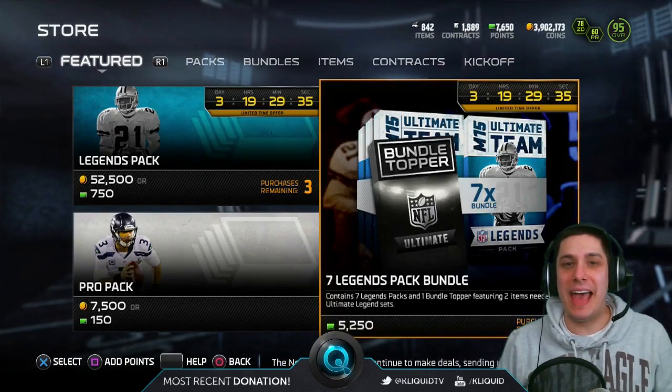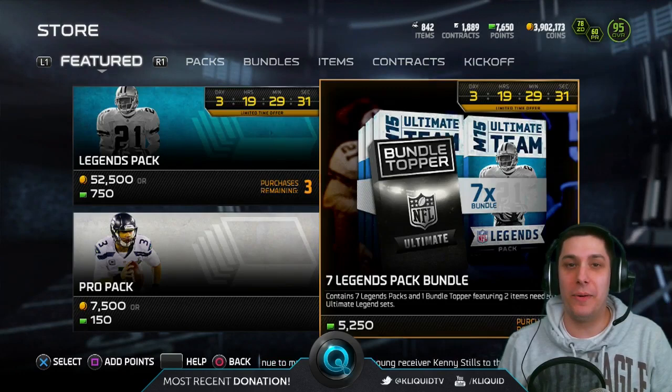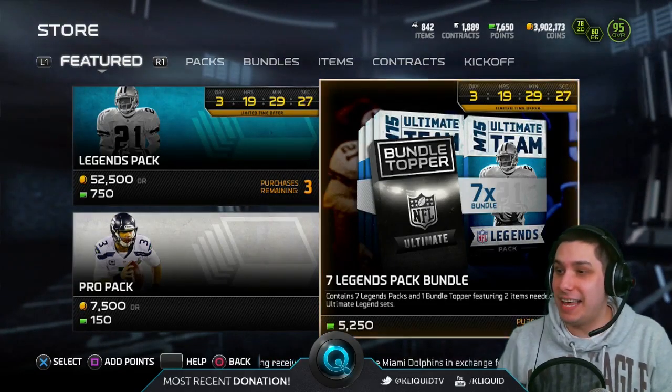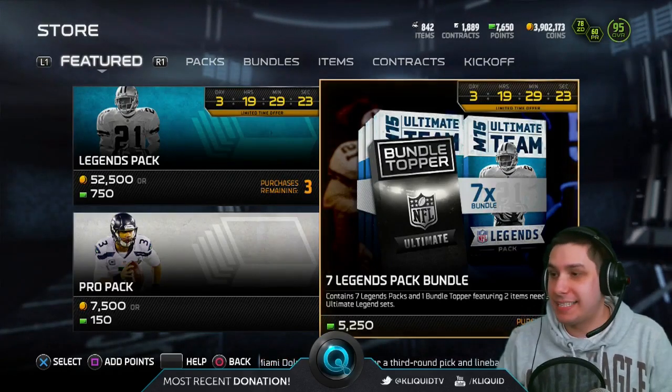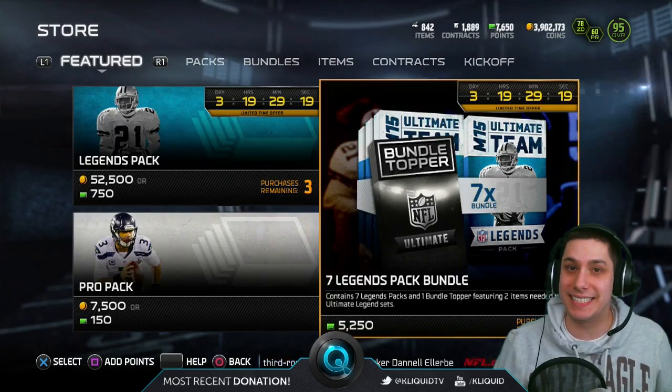What is going on everybody? Clickwood here back again with another Madden 15 Ultimate Team Pack opening video. Today, what you see on your screen is what we're going to be opening up: 7 Legend Packs, the Legend Bundle. It contains the 7 Legend Packs and also a Bundle Topper that gives us 2 items needed for Ultimate Legend Sets.